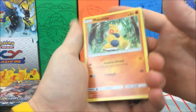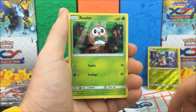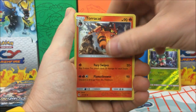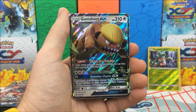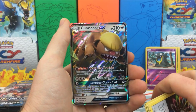We have a Makuhita, Cutiefly, Drowzee, Dewpider, Torkoal, Fire Energy, Pokémon Catcher, Togedemaru — Rainbow Energy reverse holo, and an Alolan Grimer. Our rare is a Gumshoos GX, coming right at you — the Donald Trump Pokémon.